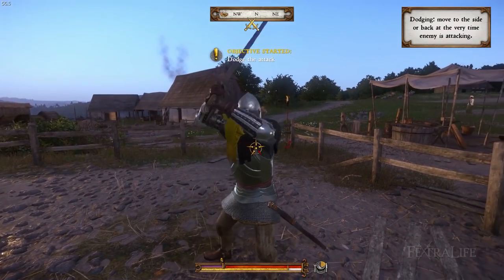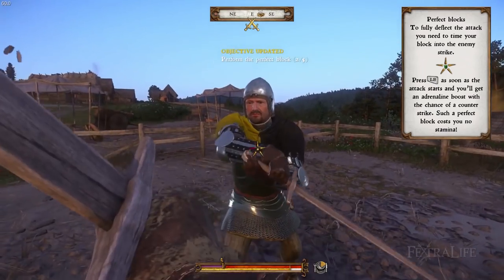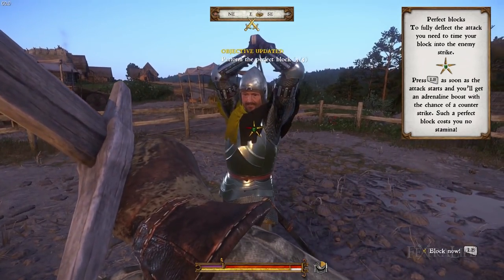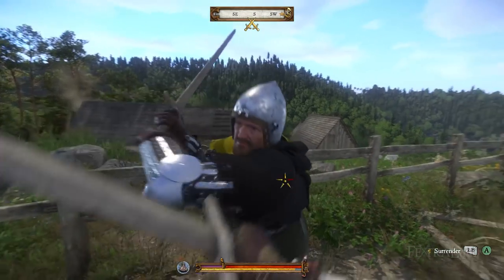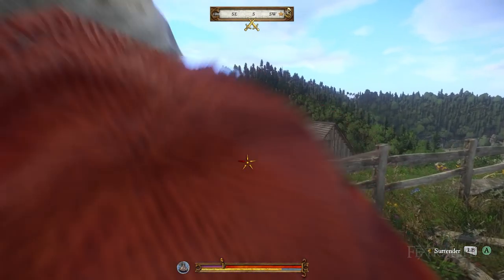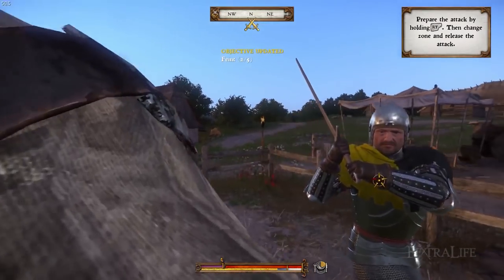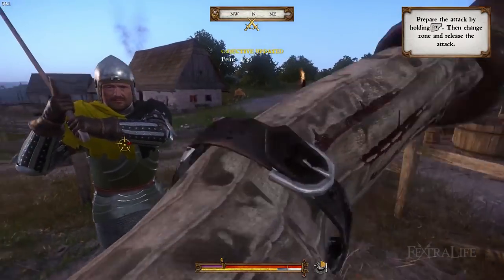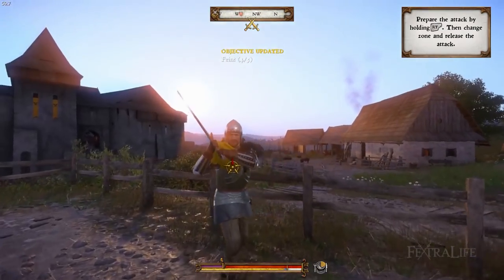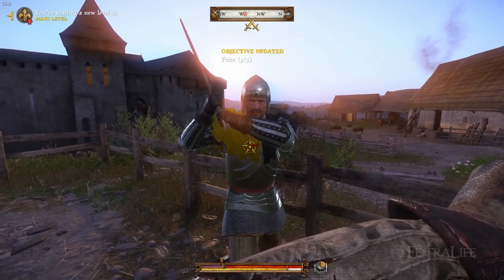Dodges are performed by pressing left or right at the moment the shield turns green when an opponent attacks, and parries function by pressing block at the moment the shield turns green. Riposte can be pulled off if you block the exact moment the shield turns green and if you are close enough to the enemy. Feints are executed by holding the attack button with your sword in one of the five directions and letting go after you move it to another. This fakes out the enemy and allows you to strike more easily. These are not overly difficult to pull off and should become a staple of combat for the would-be warrior.